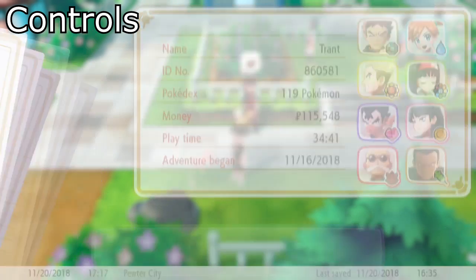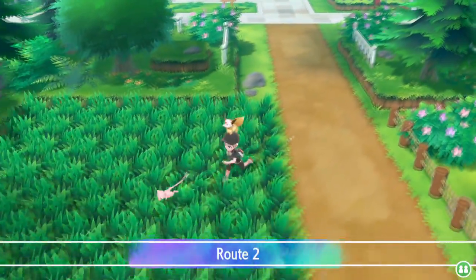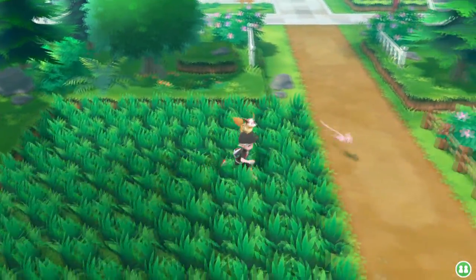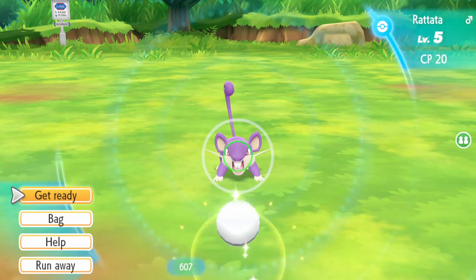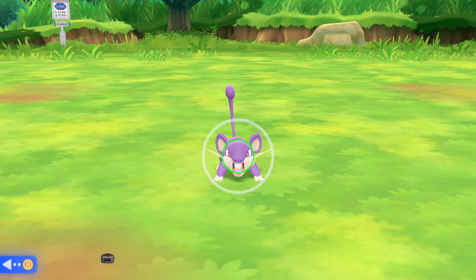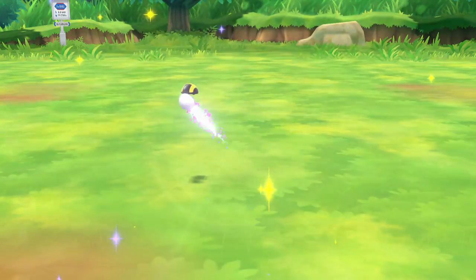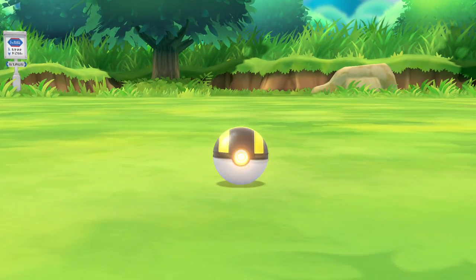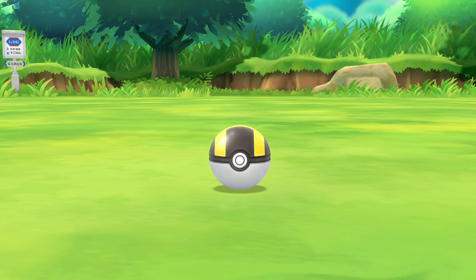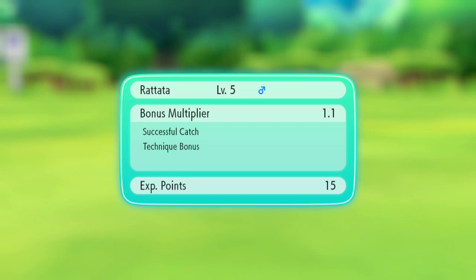Now let's dive into controls. The catching game uses motion controls — throwing a ball with a Joy-Con is a matter of flicking it up and down or to the left and right, and these controls are very inconsistent, specifically your side throws. When a Pokemon's in the middle of the screen I've never had problems, but when they're to the left or right I always have problems. I'll do the same gesture three or four times in a row and every time the Pokeball goes somewhere different on the screen. This is much easier in handheld mode using gyro controls, or with the Pokeball Plus controller, but with Joy-Cons it's very inconsistent.